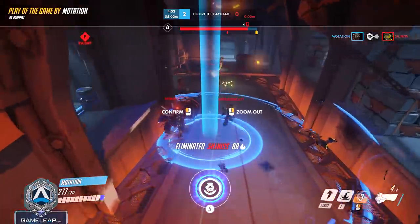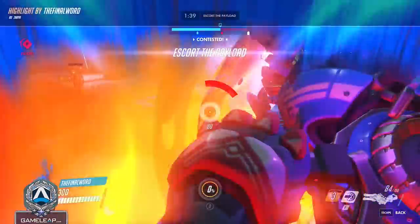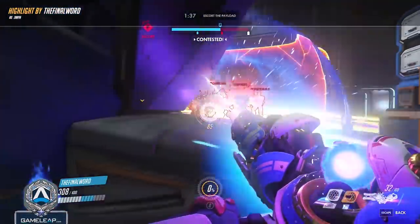I'm serious about this. This is the easiest tip and I don't see it enough. Find a duo partner, combo ultimates, do it instantly, and you will climb straight to diamond just like that.